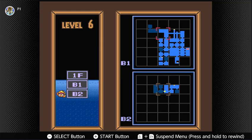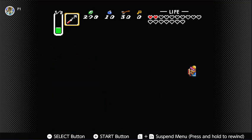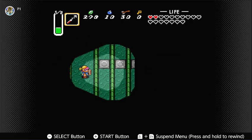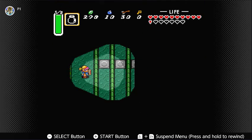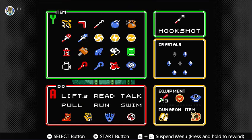The only thing up there is a crystal switch, so I'll be able to tell — yes, I do need to go up there. That is getting a little annoying. I'm running a little low on magic and health anyway, so let's drink a potion.